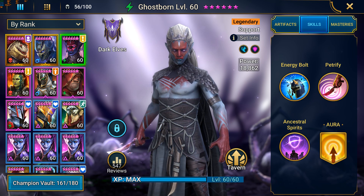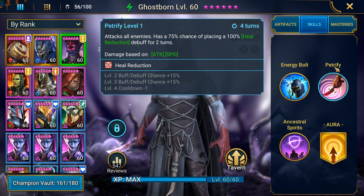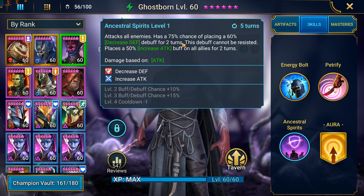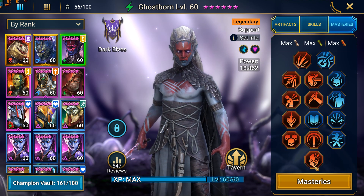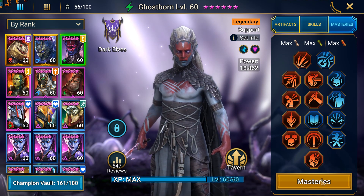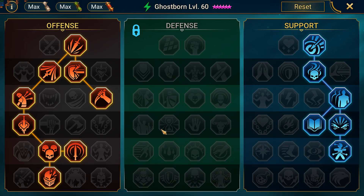Now for his skills — this is a legendary, and I do not get a lot of legendary skill tomes as a free-to-play player, so his skills are not leveled at all. Because this skill is not fully leveled, I only have a 75% chance to get that debuff to land, which means literally one out of four runs would not work because of his buff not landing at the beginning. For his masteries, I'm currently using them for the arena nuke build as well, so it's probably not the best setup for him. I did pick Helm Smasher as his tier 6, which helps a little bit with damage output.